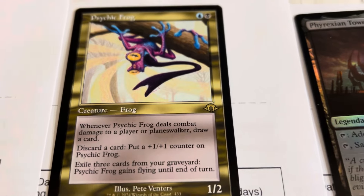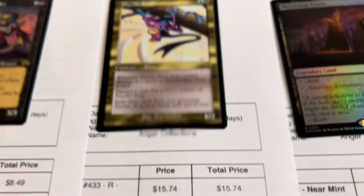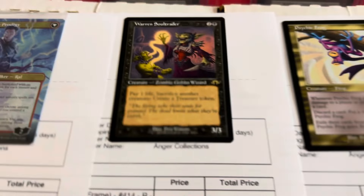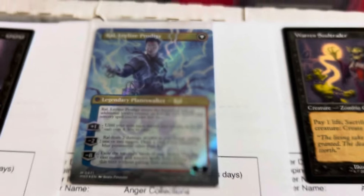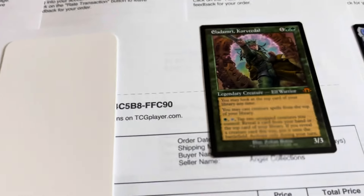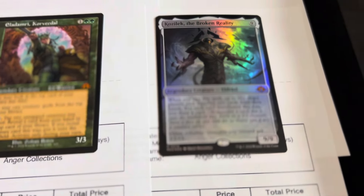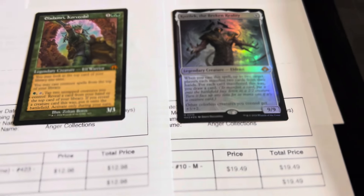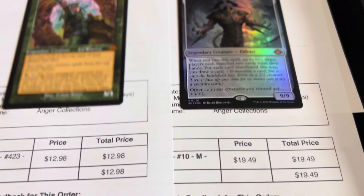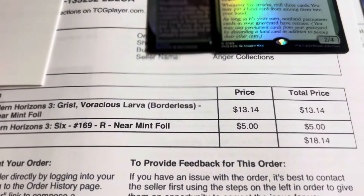Psychic Frog is insane — I think when we started this whole Modern Horizons 3 update it was like six bucks and now it's like 15. This is probably my last copy. Warren's pretty good too, eight bucks for that one. Textured Ral — if anyone's trying to get into modern red storm, there you go, 44 bucks. Necrodominance is really awesome as well, 19 bucks. Elladamri non-foil retro, 13 bucks. I think this is my last Kozilek retro non-foil — my last Eldrazi. Grist is 18 bucks.